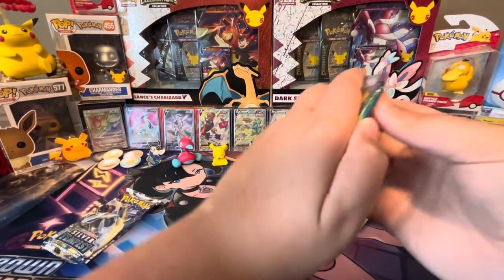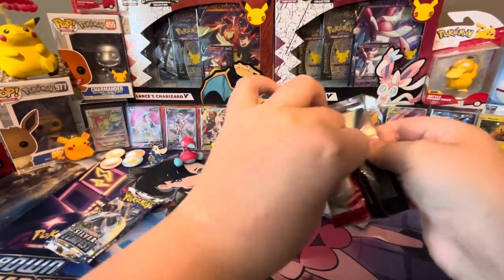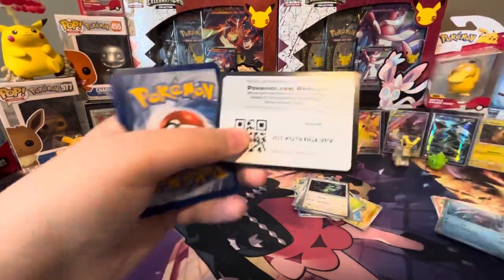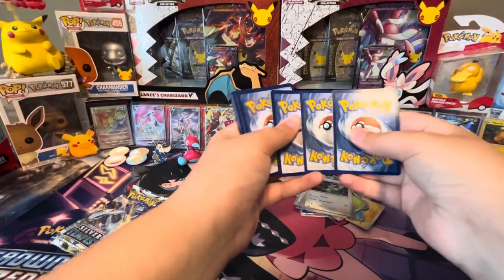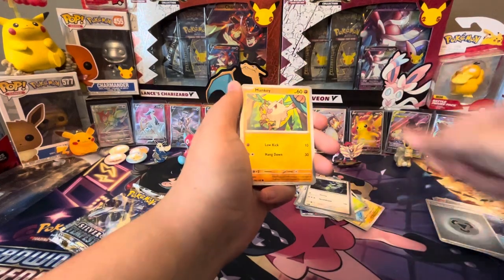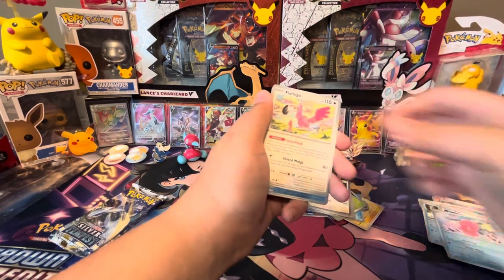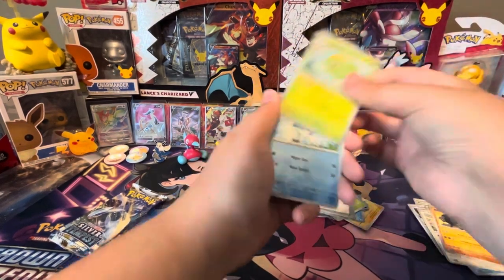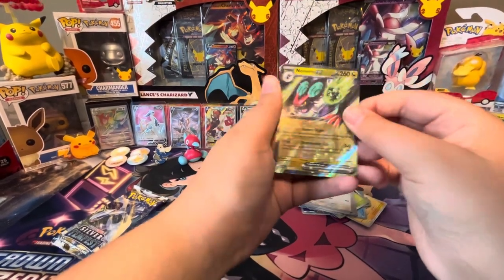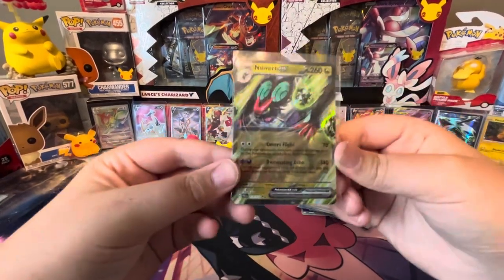This is looking good. Hopefully all the other hits are in those Silver Tempest packs. There's a code card. We got Mankey, Delibird, Super Rod, Lovedisc, Flamigo, Paldean Tauros, Skiplum, Quoxwell Reverse, Mareul Reverse, and a Noivern EX. Let's sleeve it up. I am fairly certain I need this one for my set.